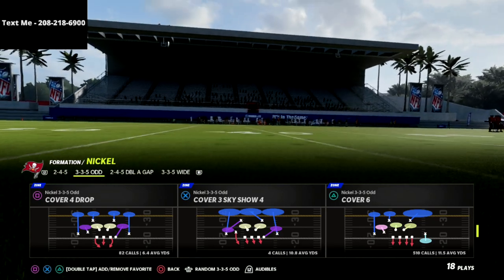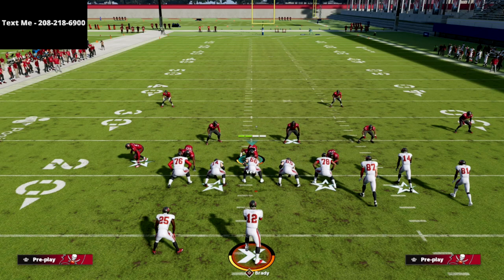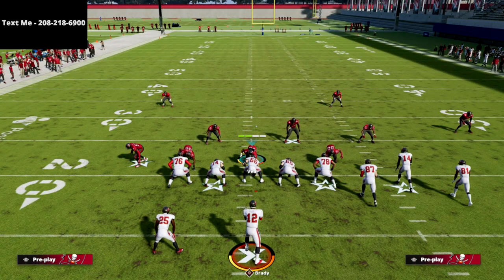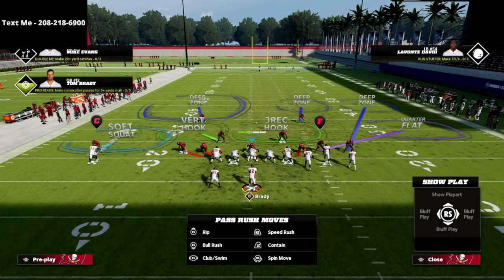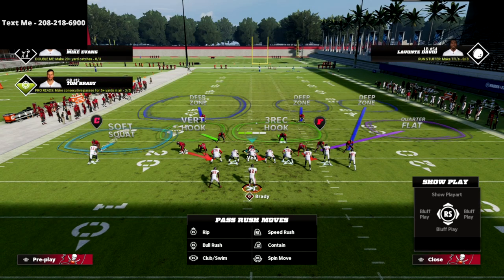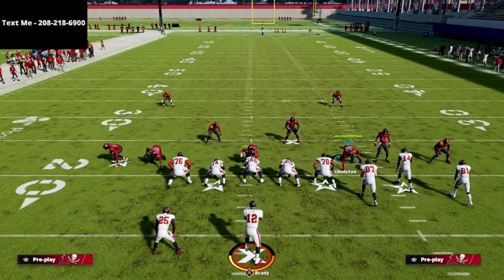Our setup is relatively simple — we're only going to send three people at the quarterback, but about 90 to 95 percent of the time we're going to get instant pressure off the left edge with a couple of simple adjustments. What I like to do is press the coverage, then spread my defensive line, spread my linebackers to the outside, and then crash my defensive line to the right.